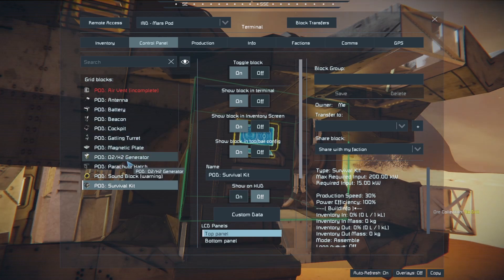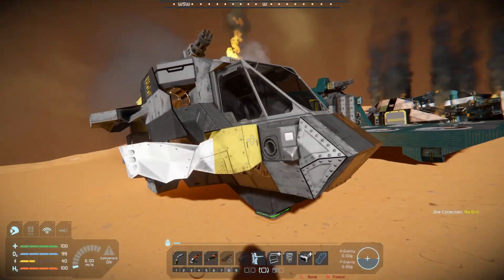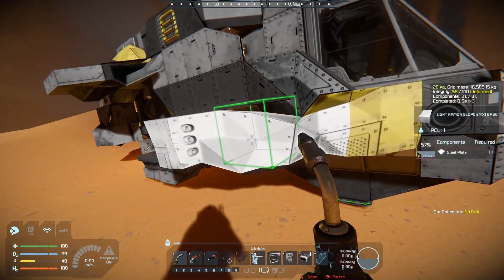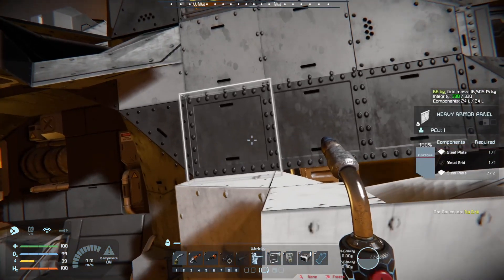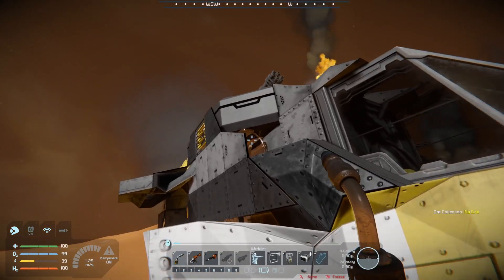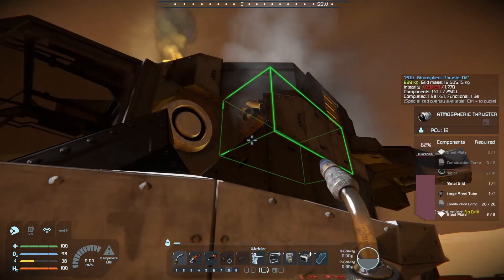We've got an O2H2, a survival kit. You do not have a connector or any type of storage in this one because that part all blew up with entry. But you do have a lot of small parts here and there. You've got some heavy armor on the front so you can harvest some metal grids. Start getting a large cargo built up pretty quickly. You have quite a bit of heavy armor around on this one, and some thrusters — most of them are broken to start, but they have quite a bit of materials.